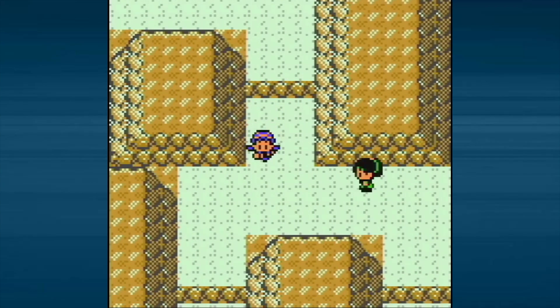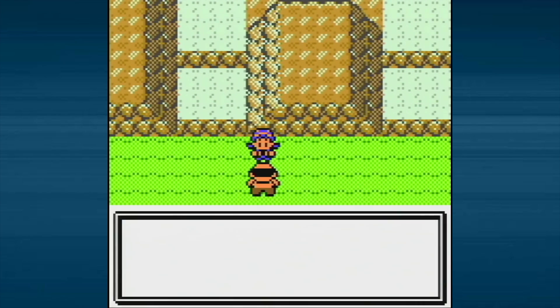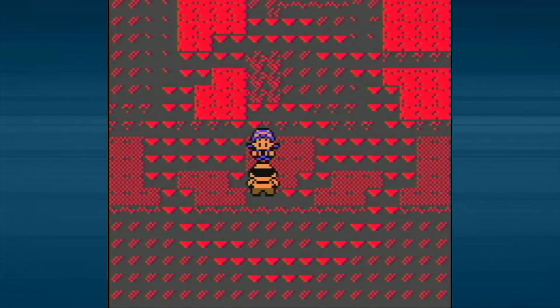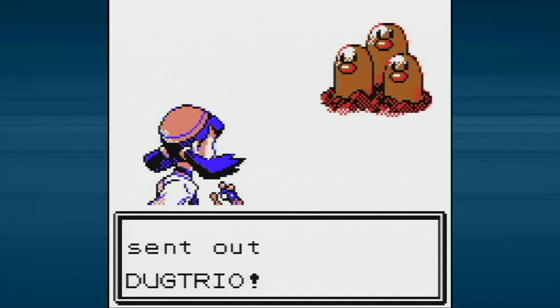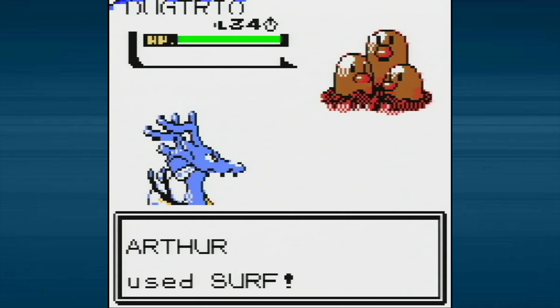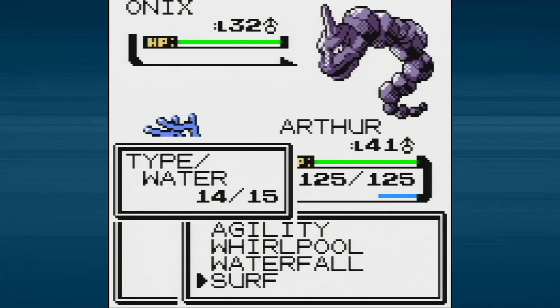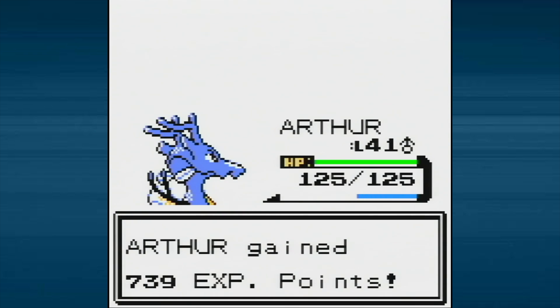We've already beat this area up, and we can't go up that way because there's a one-way ledge. So instead we'll drop down here and fight this guy. He'll tell me a secret, but first we battle. I guess it's worth the battle if we'll get a secret afterwards. We're up against Hiker Sidney — he's got two Pokemon. First one's a Dugtrio. Dude, you could take that to the power plant and trade it for a Magneton. Pretty low level though, so we're just going to wreck him with Surf.